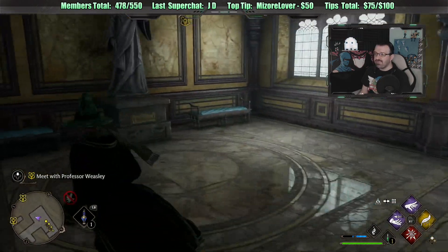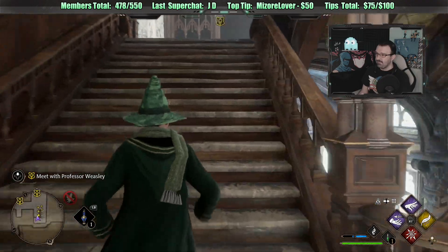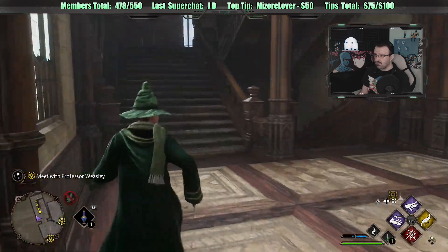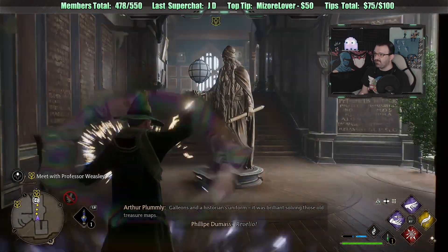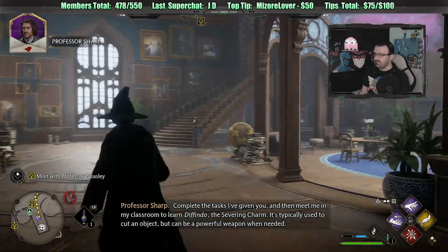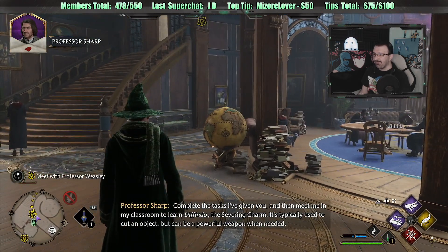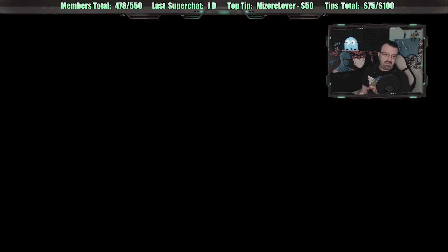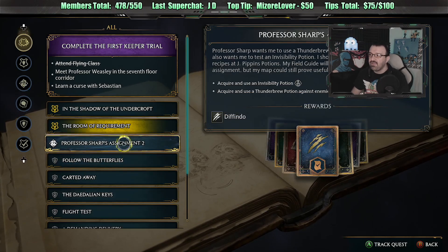A ghost is getting chased by another ghost. We're going to meet Professor Weasley and learn about this Room of Requirements. Oh, a secret door! Defindo, the Severing Charm - so we got another new spell. We just got the quest. Acquiring and using an invisibility potion, and acquiring and using a thunderbrew potion against enemies. Don't we have one right now? I could go back to the store and buy the thunderbrew, and we already have the invisibility from a quest - so we could cheese this quest.